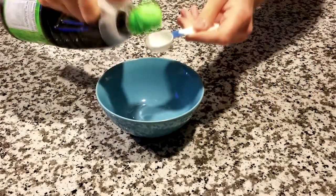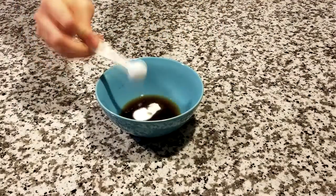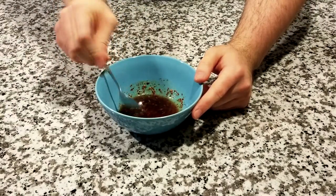Next we'll prep the earthen sauce. I'm going to stir together some pepper flakes, rice wine, soy sauce, sesame oil, and sugar until we have a good base for the aromatic veggies and bean pastes.